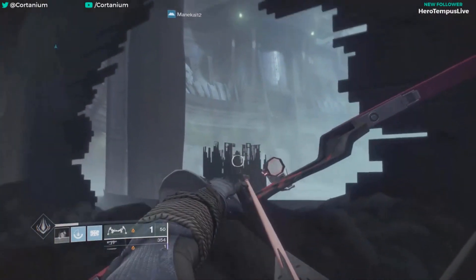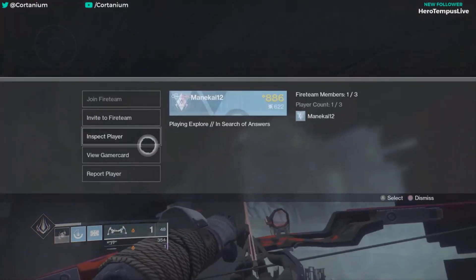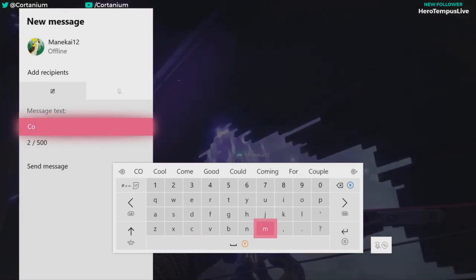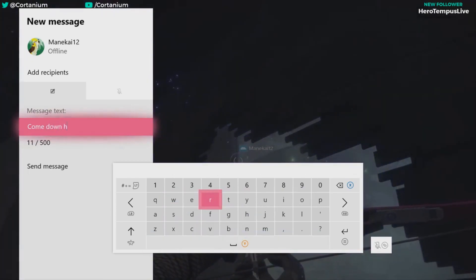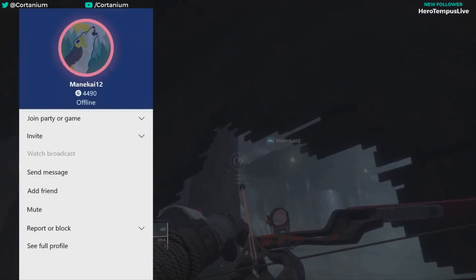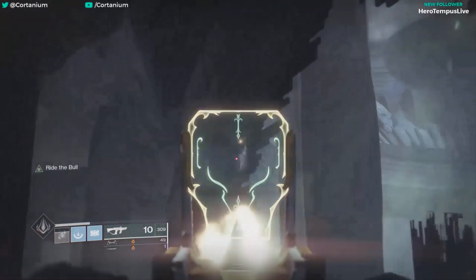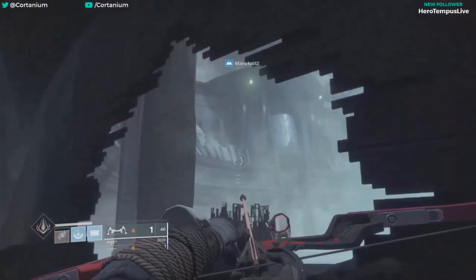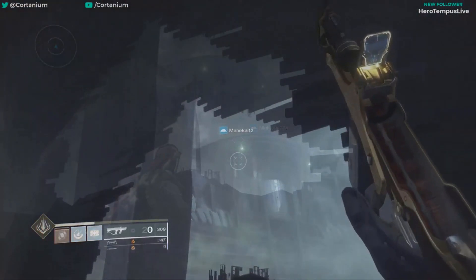You can also point at people and get them to notice you sitting at the bottom of the map, like this guy over here. This was on stream a while back — I messaged him saying 'come down here brother,' and I actually convinced him to jump down into the Hellmouth quite a few times. He jumped to his death about seven times before he figured out I was trolling him. There's no way to get down here without going outside of the map using this glitch, so you can use this to troll your friends if you want.